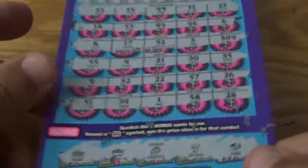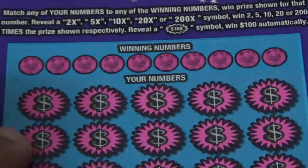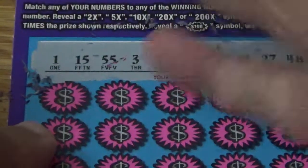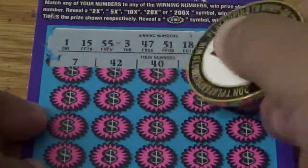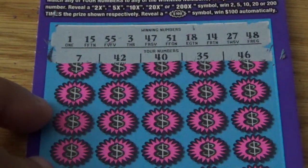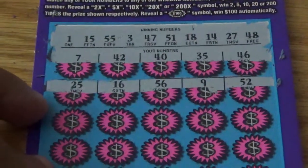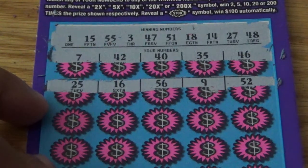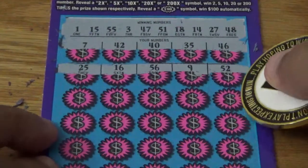This is going to be a loser ticket. Let's go to ticket 28 and see if we can get something here to salvage this session — it's been all losers up to this point. First row: 7, 42, 40, 35, 46 — nothing. 25, 16, 56, 9, 52. I have not had any success with these thirty dollar tickets — I hope it turns around, otherwise I'm going to have to stop playing these.